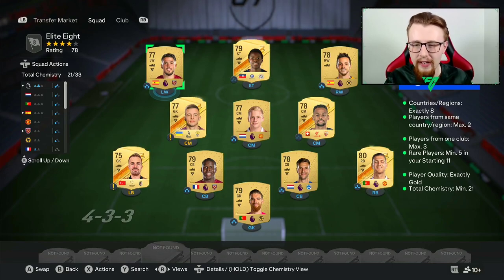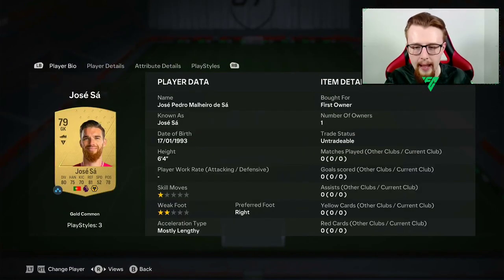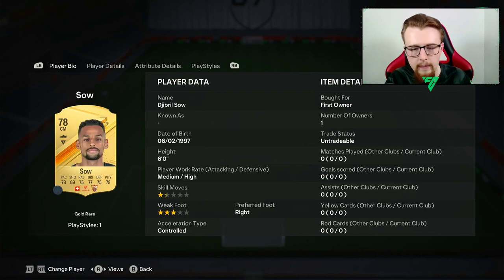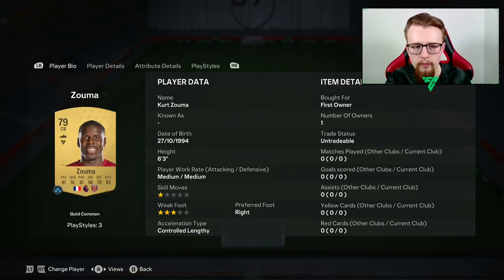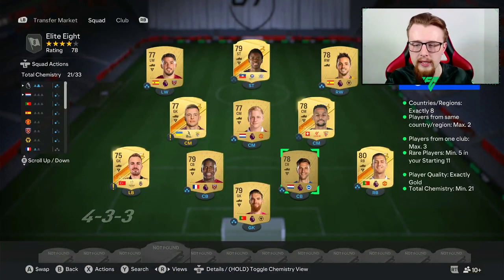The SBC we're going to do is Elite Eight, which gives us a 50k pack. The only card we had to go and buy is Sarabia, which is fine. Every single other one we have been able to pack - whether from seven-and-a-half k packs or objective packs. Some of these cards are untradeable. Veltman was tradable but it means we can get rid of him and get a 50k pack.